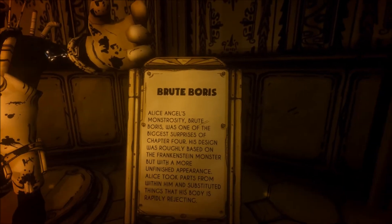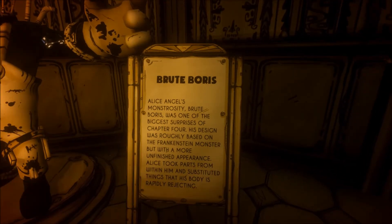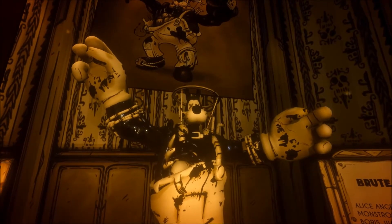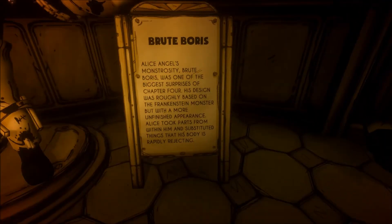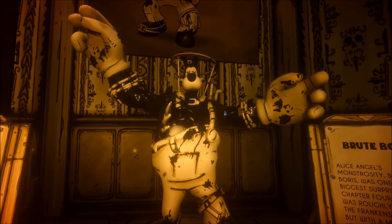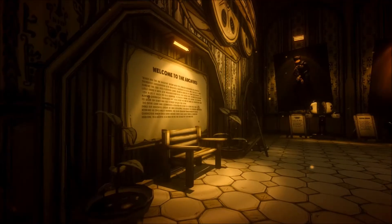Brute Boris — Alice Angel's monstrosity, Brute Boris was one of the biggest surprises of chapter four. His design was roughly based on the Frankenstein monster but with a more unfinished appearance. Alice took parts from within him and substituted things that his body is rapidly rejecting. I think I get what they mean — his new body, like what she did with him on the inside, that's why he would bleed out every time he attacked. His body was rejecting it, so that's interesting.